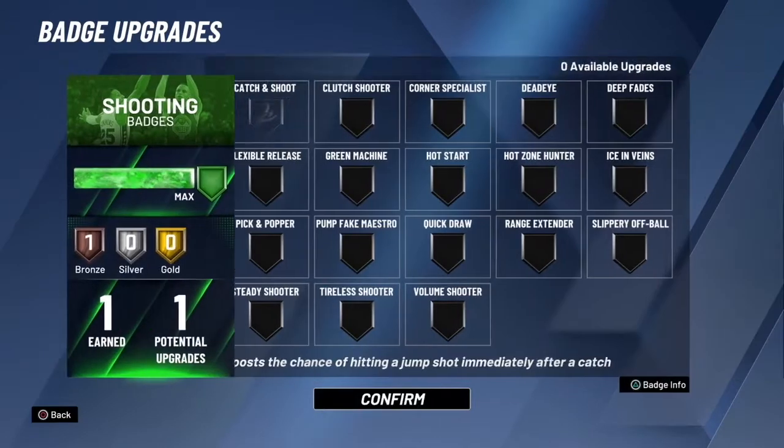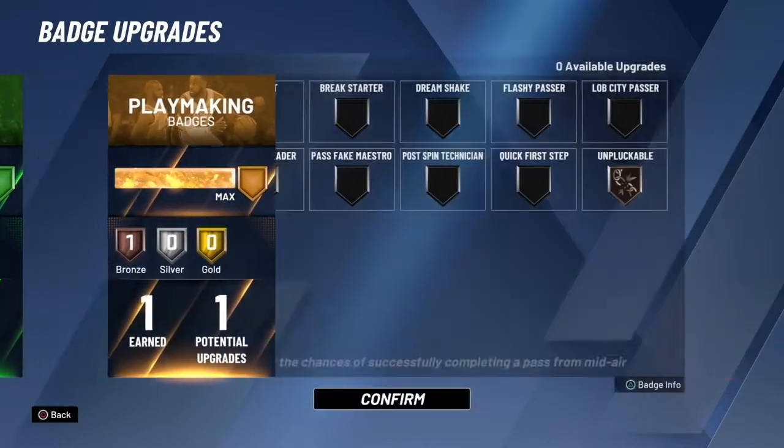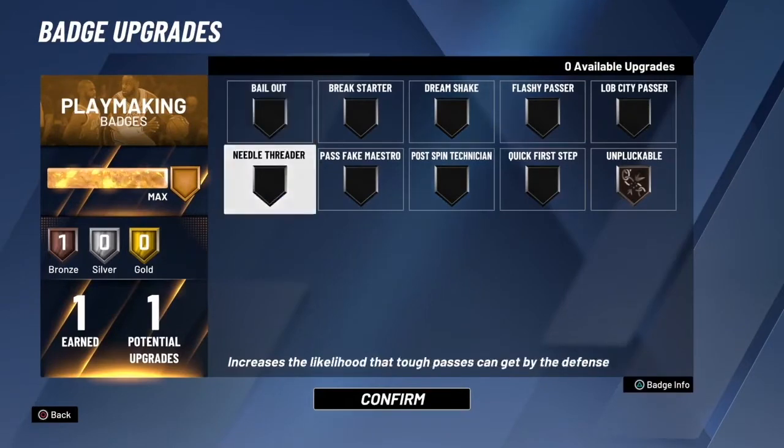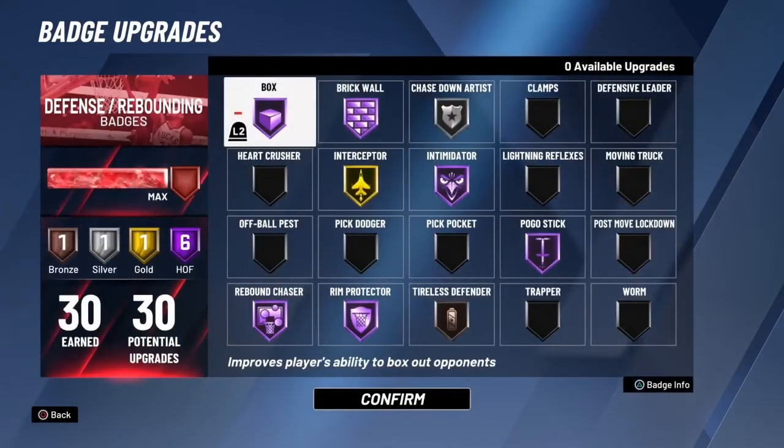For shooting, I only get one, so it's Catch and Shoot. That playmaking is unplugable — it's one badge too. Now let's get to the important badges. I have to go with Box Hall of Fame and Brickwall Hall of Fame — that's the main. Every center in the game knows those two badges are a must-have.